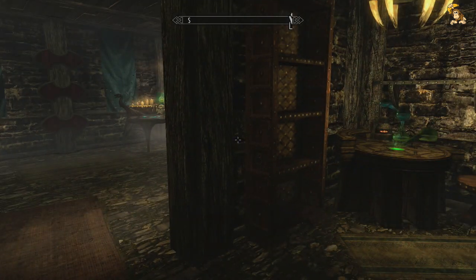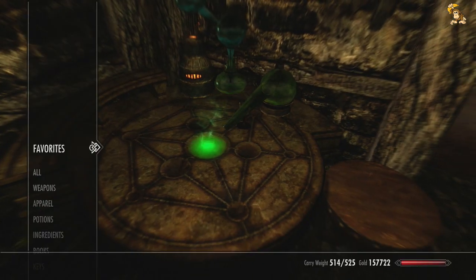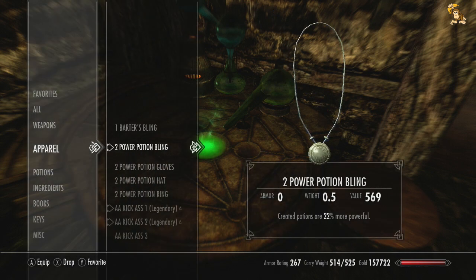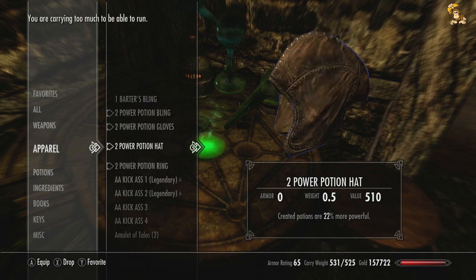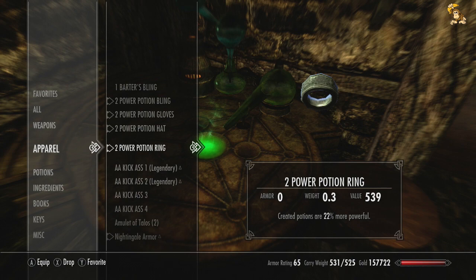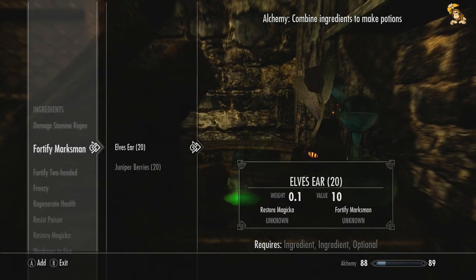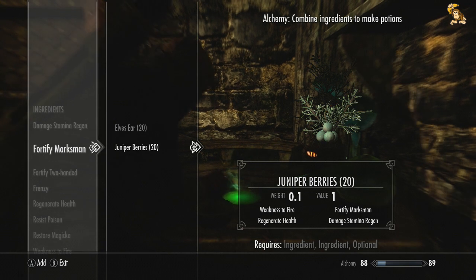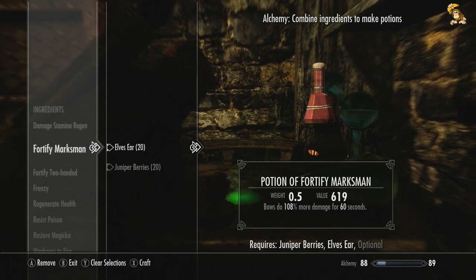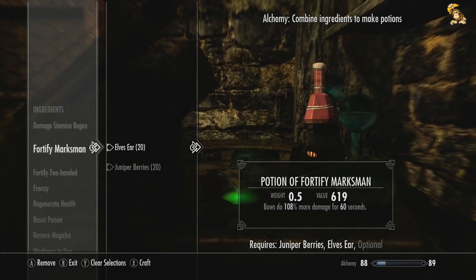We're going to take a big hit to our damage output, so I thought we might as well mix some bow damage potions. I'm going to equip my better alchemy gear which we crafted in an earlier episode. Created potions are now 22% more powerful. All you need is a necklace, gloves, a hat of some sort, and a ring. I've already picked up the ingredients — I only have 20 juniper berries. With juniper berries, bows will now do 108% more damage for 60 seconds. I'm going to craft 20 of these because we're going to be needing them.